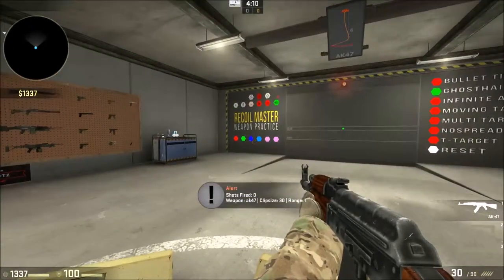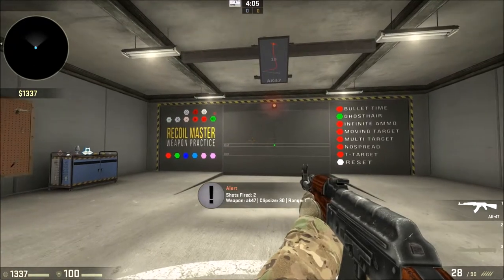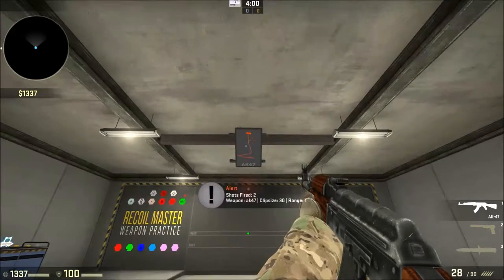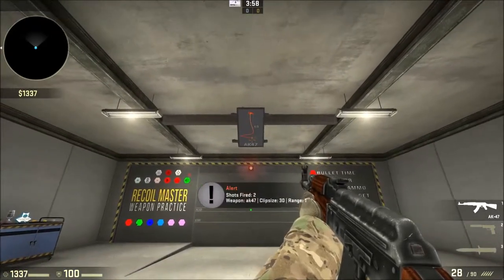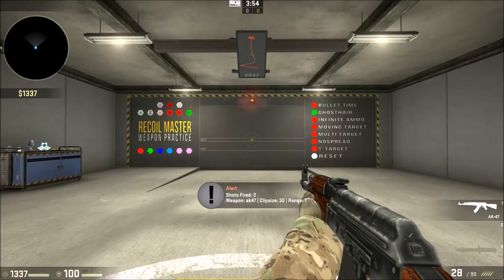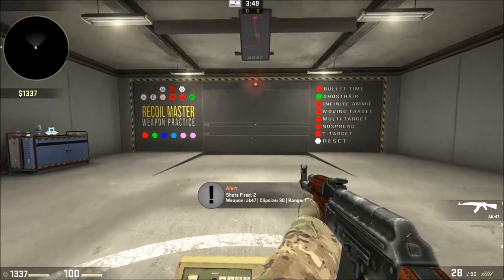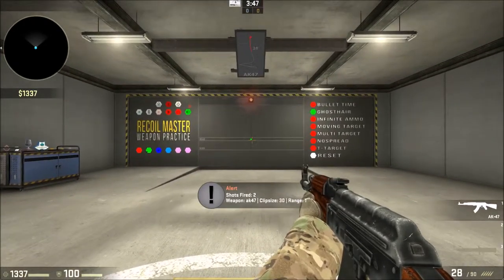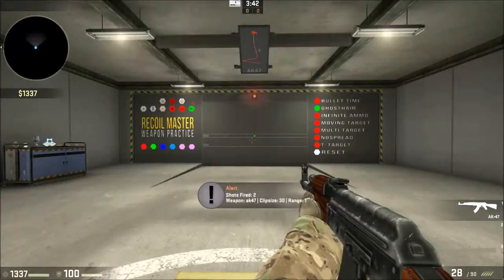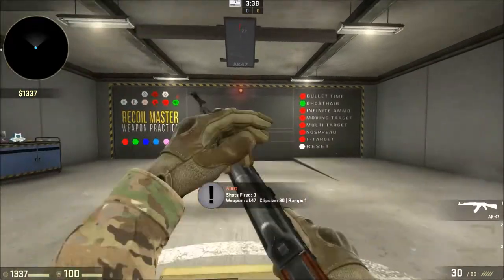On this board you pick whatever color for the dot - green is actually pretty good. The orange line across shows the spray path with the dot in the middle. Because of the AK, it's showing you what you should do. Not all of them have this. As you start firing, this dot will move exactly like that. If you look down to my lower right corner, I have 28 of 90 bullets.